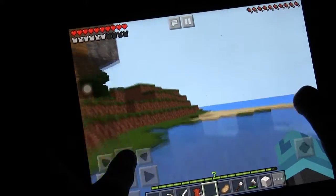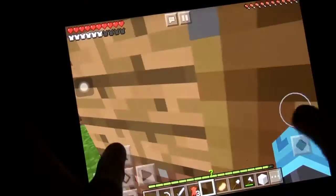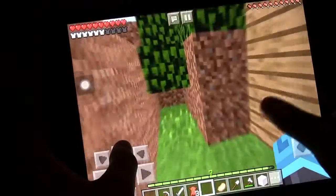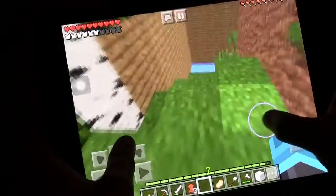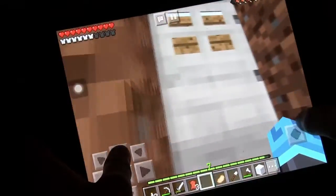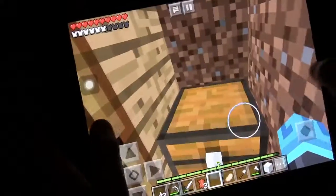I barely get to see any mobs. As you can see, I am doing this just to show you around. This is just a little bit of space that I have. It's not very big, but I have some water down here I can swim in. I also have my house in here, and a chest of stuff.